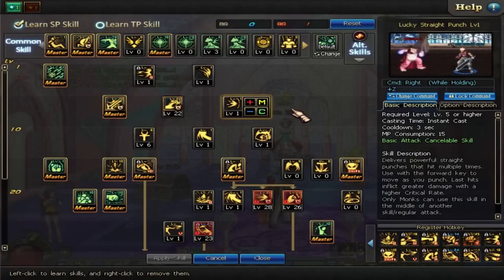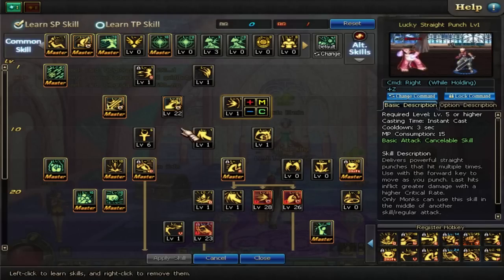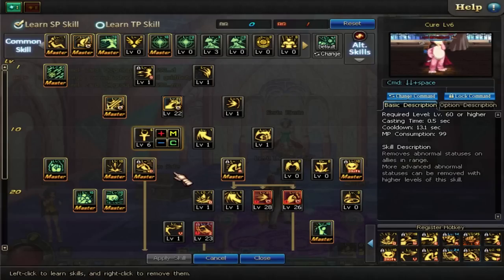Lucky Straight Punch — not the most useful thing in the world. It's a little bit of super armor; it's a straight punch forward, but it's not great for PvE. It's alright for PvP, but it's not great to level up. Cure — you're going to want a few levels in this. You're going to want at least about level 6, where I've got it. That's going to remove a lot of bleed effects and poison effects, and those do a lot of damage in the late game dungeons.